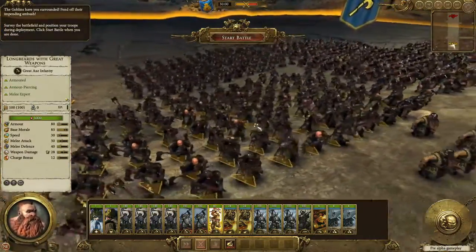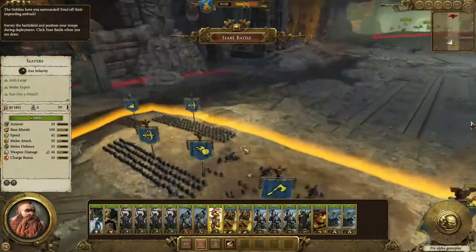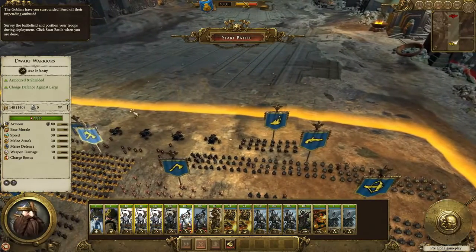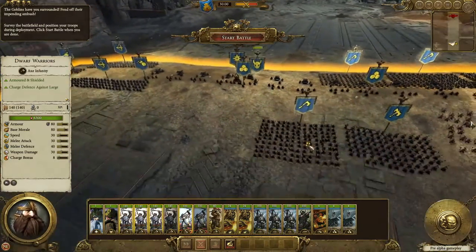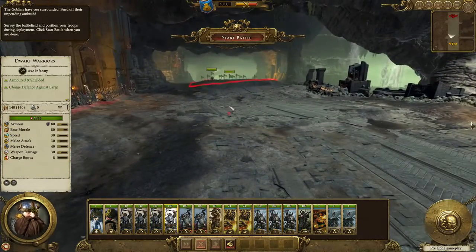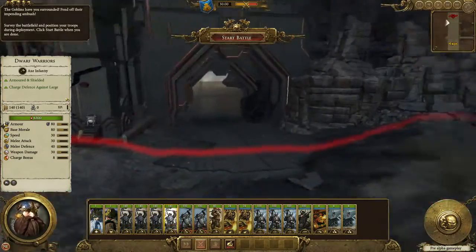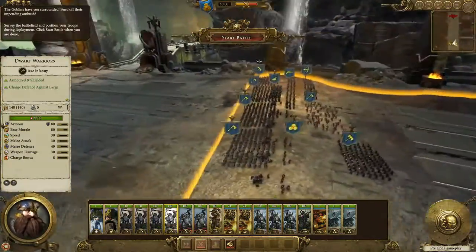We've got lots of dwarf warriors who are excellent in melee and can really take a charge well. It's a very defensive army. I'm going to go for a pretty standard defensive formation because we are going to be attacked by waves and waves of green skins. There's a main force in the distance, but we're also going to see them pouring out of these side roads. They've overtaken a bit of the ancient dwarven stronghold. I'm going to stand and defend as best I can.